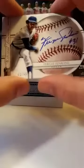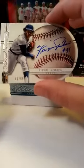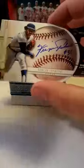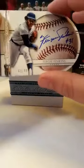Next card is another die cut, same kind of card. This one is Fergie Jenkins of the Rangers — that one going to Jason Hillier. Another on card autograph — he numbered his autograph, which I always like. That one is number 2 of 99. Jason Hillier, congrats.